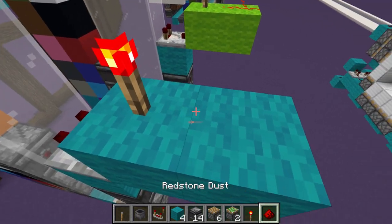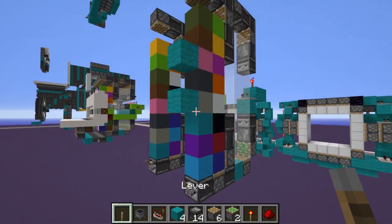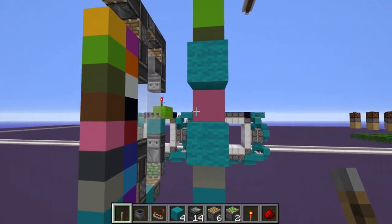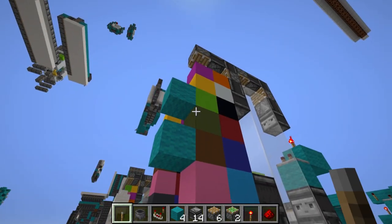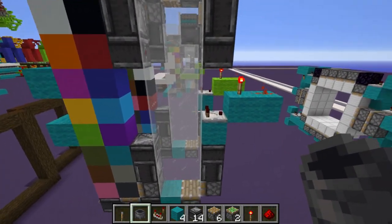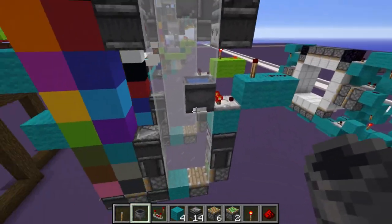Now put a block here and a comparator to make our AND gate. Now we choose which color we want to be correct. Put a lever here — let's say we want yellow to be the right color, so put yellow on the display viewing area. Flip this lever until yellow gets there. Now that yellow is there and it's the correct color we want, take out this block and put the cauldron. Make sure to fill it with water — now the comparator knows this is the right answer.